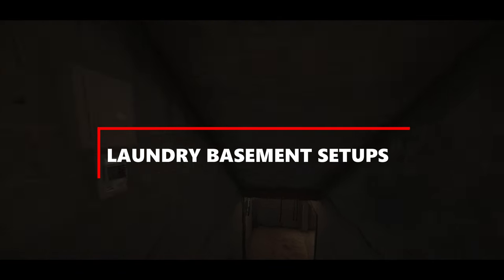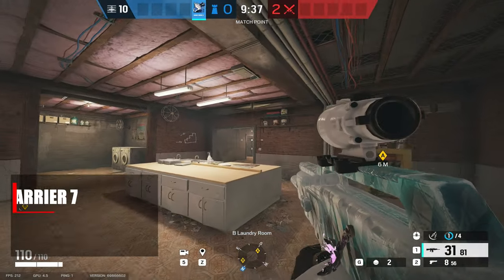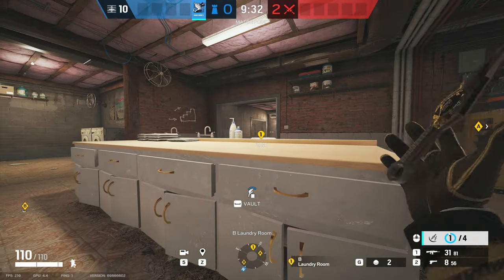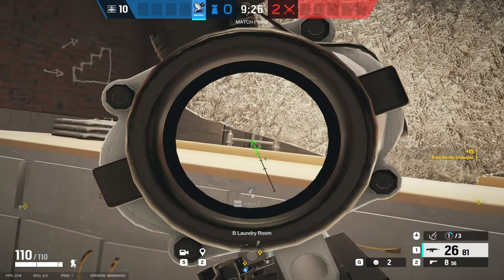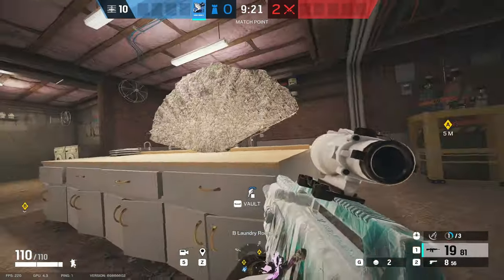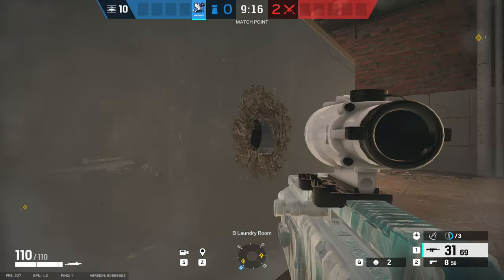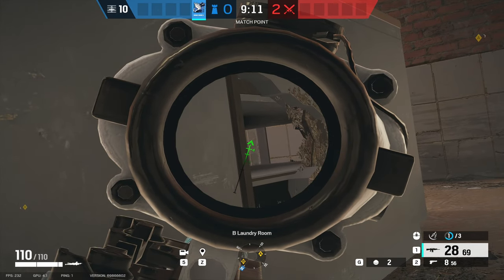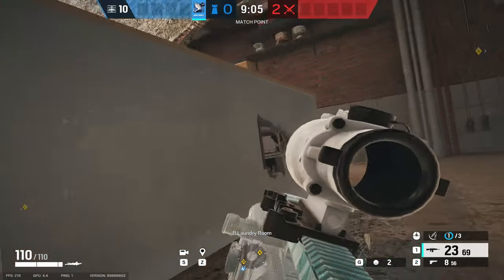Moving down into the laundry room for this next setup for that basement site. If you place a keeper barrier on that small little strip of wood on the table — right where I've pinpointed on screen — it gives you a really strong control position for any attackers pushing down that main stairs. It creates little pixel angles under the barrier, and you can team this up by breaking a small hole in the side of the table for a small pixel angle onto that door. You can move back and forth, proning back towards the barrier and jumping up, for a really good strong position to pick off attackers pushing the site.